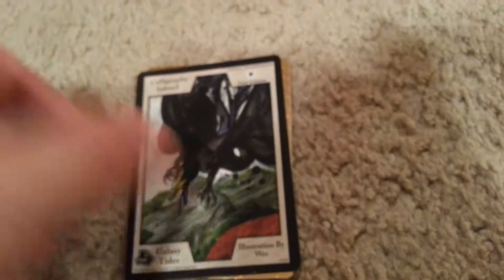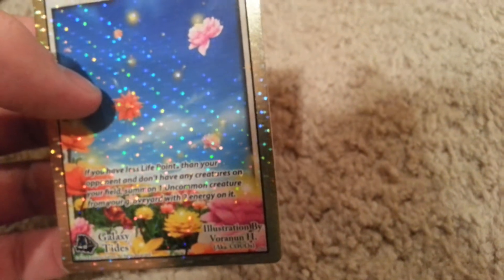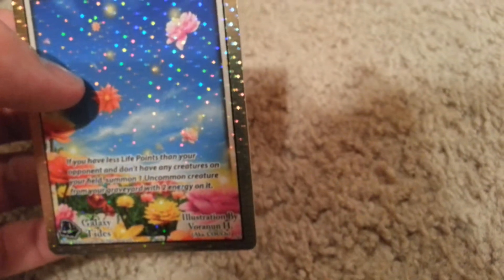Star Bluff Summit, Star Spear Oak, Lighted Side Remnant, Calligraphy Ink Veil, and Blossom of Veil — if you have less life points than your opponent and don't have any creatures on your field, summon one uncommon creature from your graveyard with two energy on it. That's really awesome. So uncommons have two stars, commons have one, and rares have three stars. Royal Patriarch, Thunder Coil Dragon, Nidlap Frozen Sphere — that's a cool-looking card — Molten Crack Slith, and Ethereal Aurelius to end off the box.